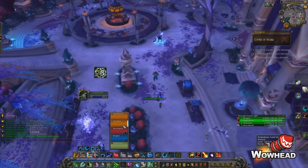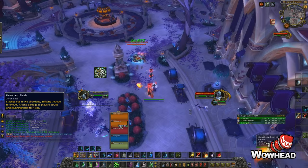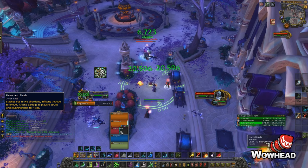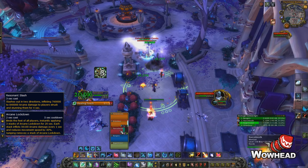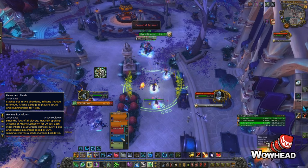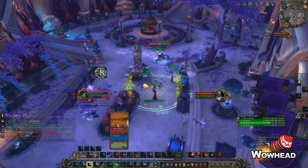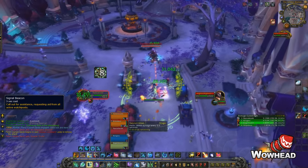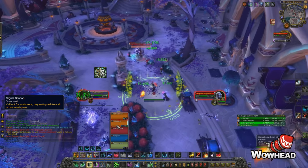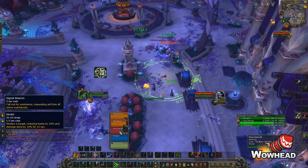The first boss is Patrol Captain Gerdo. His abilities are simple but deadly if you don't know them. Resonant Slash is a cone in front and behind him — lots of damage and a stun if you stand in it. Arcane Lockdown gives everyone three stacks of a debuff that deals heavy damage and reduces movement speed; you remove each stack by jumping, so spam your jump button. When he casts Signal Beacon, the active beacons from earlier come into play — each one remaining spawns extra trash. These adds are annoying because they apply a slow, making it harder to dodge Resonant Slash, so burn them down quickly.